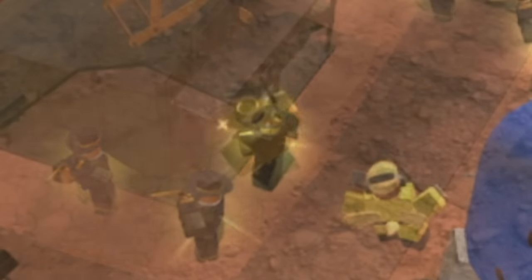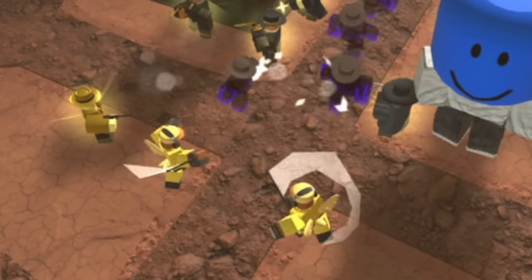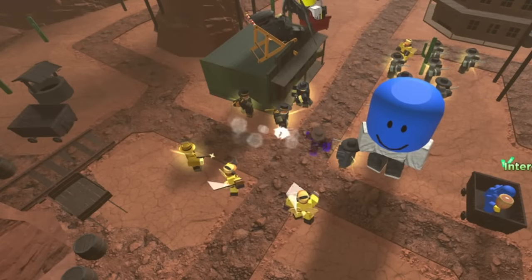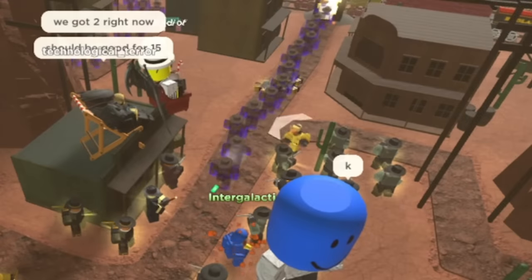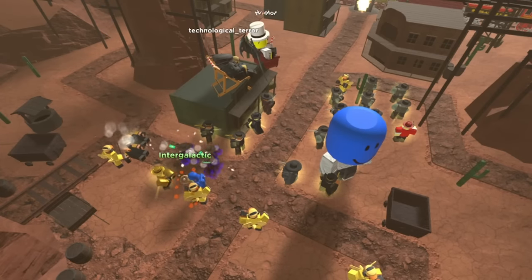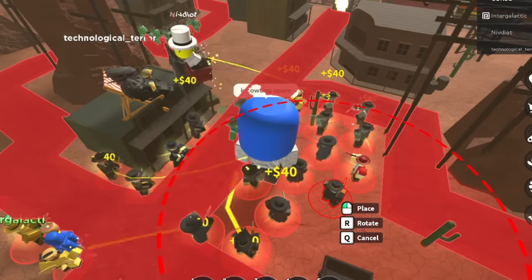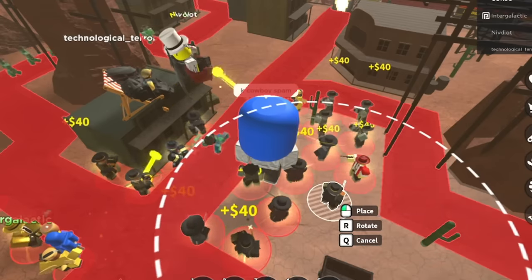To deal with the wave 13 Hiddens, we got a level 3 Golden Crook, a level 2 Golden Crook, and Intergalactic spammed a bunch of level 1 wardens to help stun the Hiddens. This worked well, and we were able to kill them all without any leaks. For wave 15, we upgraded and placed a couple more crooks, which was actually enough to beat this wave, allowing us to get past my previous solo record. After this wave, we continued to place level 2 cowboys to maximize the amount of profit we could make.